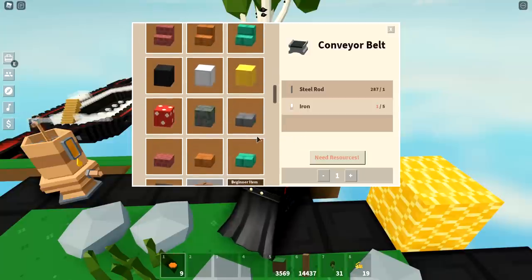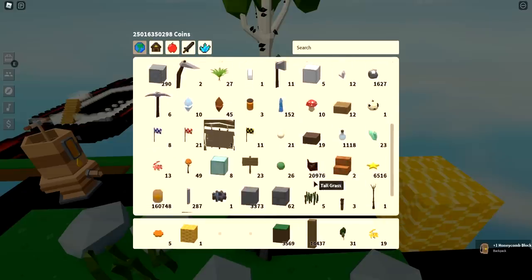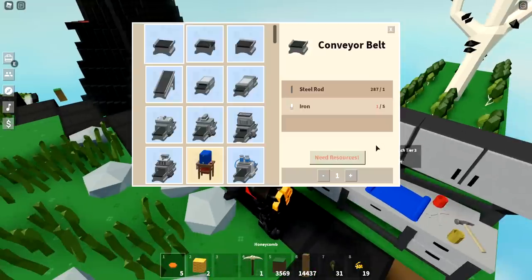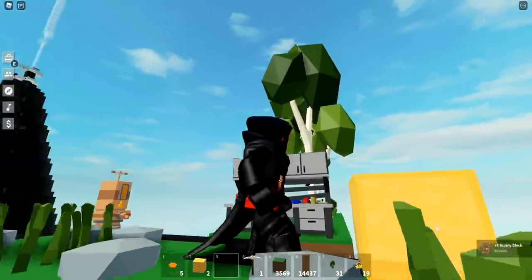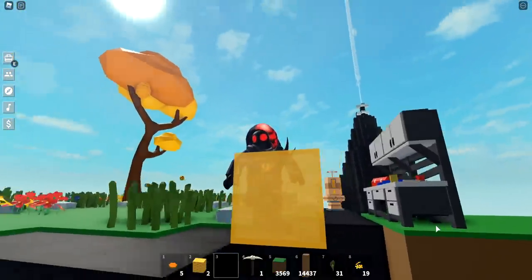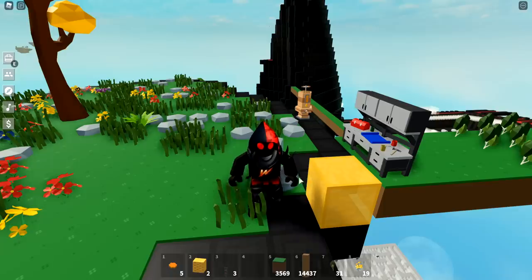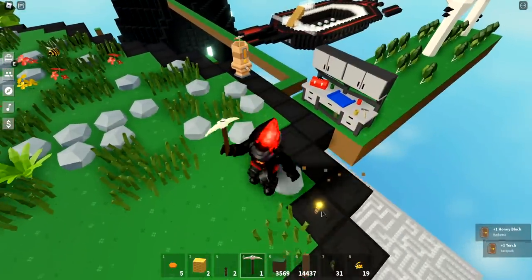I'm going to make one more jar of honey and show you what it looks like behind the portal. I farmed that real quick - it's pretty strong, not a one hit even with gilded. Let's take that jar of honey and make that honey block. We got the honey block - oh dude, it's almost translucent! It's almost like a transparent block, almost like foggy glass. That's really cool looking. I wonder if you could put lights behind it - let me know if you've done something really cool with the honey blocks.